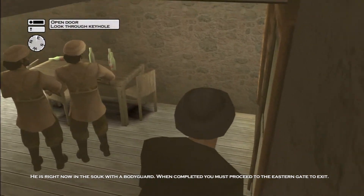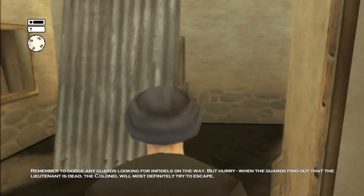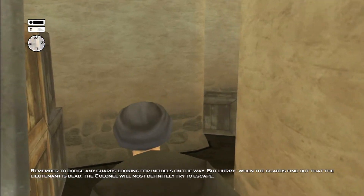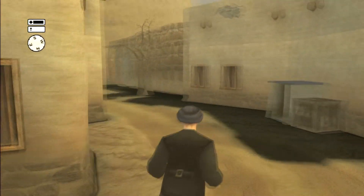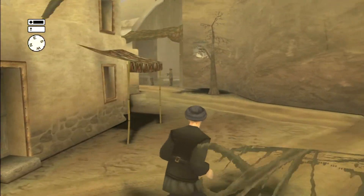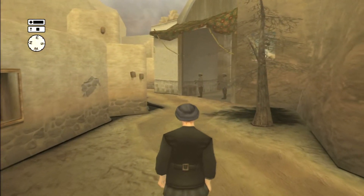Sometimes one of them will be facing you, sometimes he won't — just make sure he doesn't see you on your way out. When you get to this corner you can walk or run if you want, but running they're more apt to see you. As I get up here, my suspicion meter started going crazy because of those two guards there.